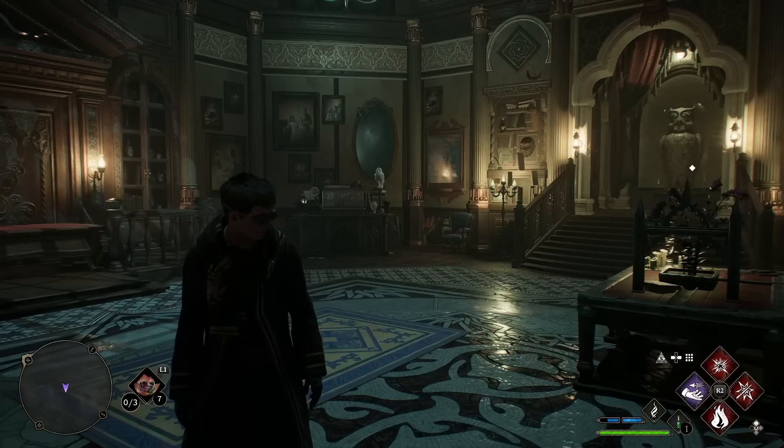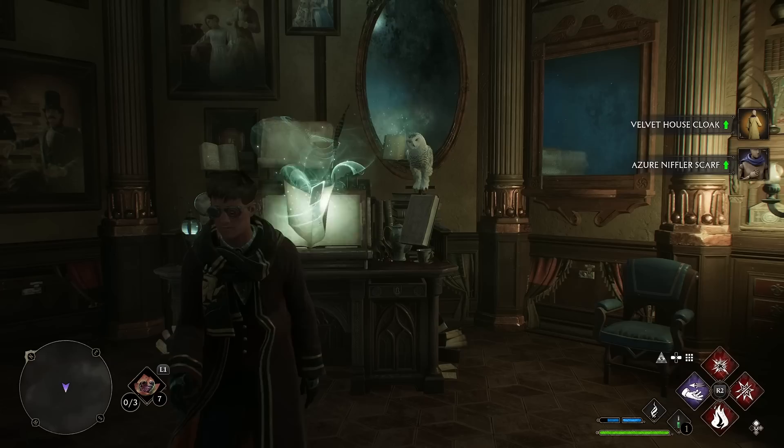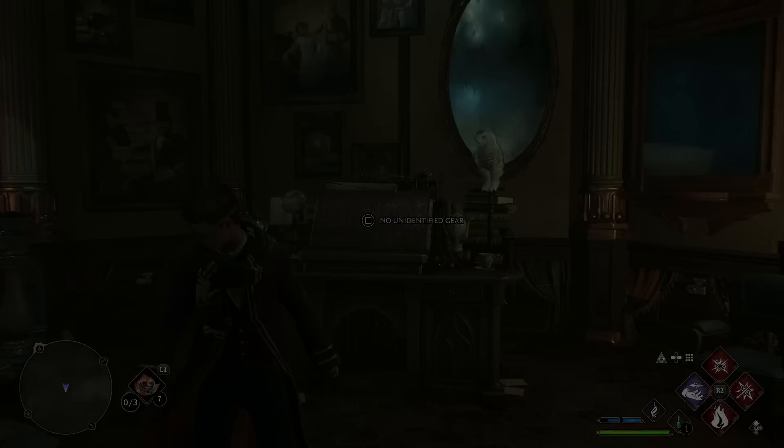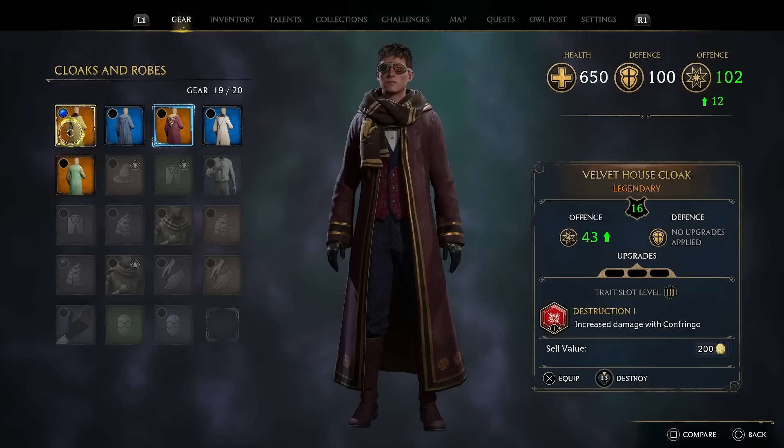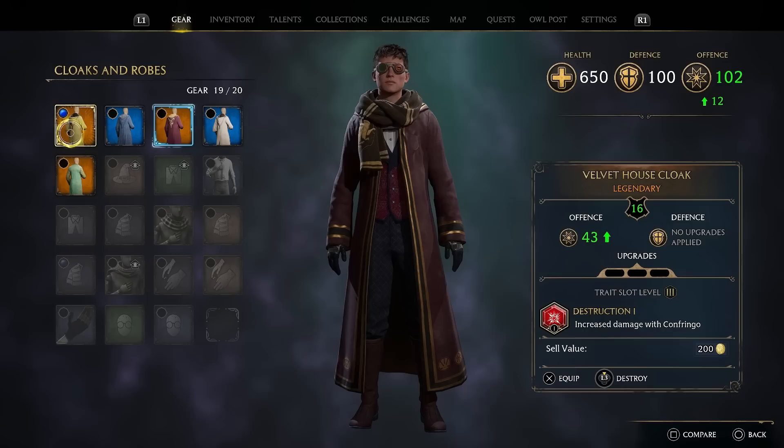During your travels, if you do get any unidentified gear, you won't be able to identify it until you unlock the Room of Requirements, which is about six hours into the game — a little bit less if you're focusing strictly on the main storyline. You just walk up to this chest, identify the gear, and it'll identify everything you've found throughout the game. When you find unidentified gear, it means it has a trait slot equipped. We identified this Velvet House Cloak and it has Destruction 1 in it, which increases damage with Confringo. Each of these will have different traits, and you'll be able to equip different traits into them later in the game.